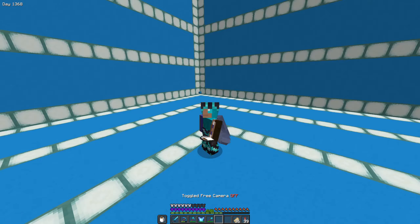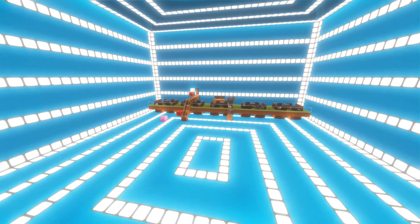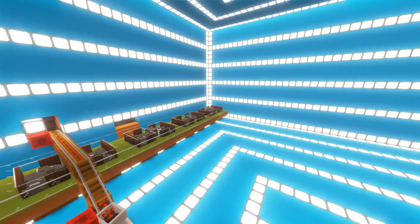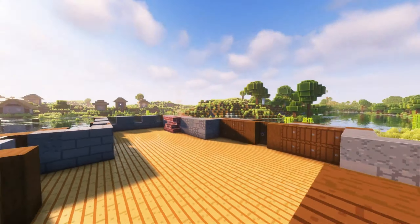I have a farm for every color in the game except black, and I have two options for it. Option one is killing squids, and option two is building a wither rose farm, which is the hard option. I'm crazy so I'm gonna do the hard option. Let me tell you — I need the materials for it.